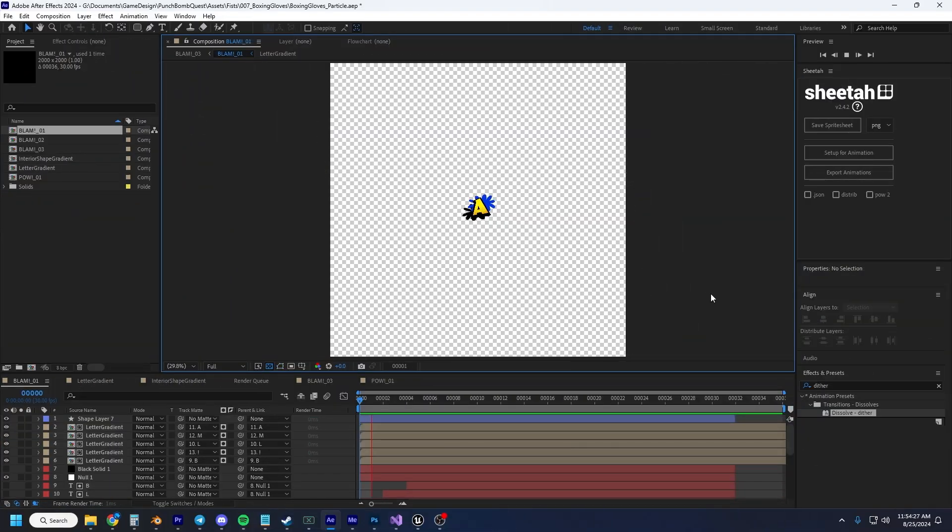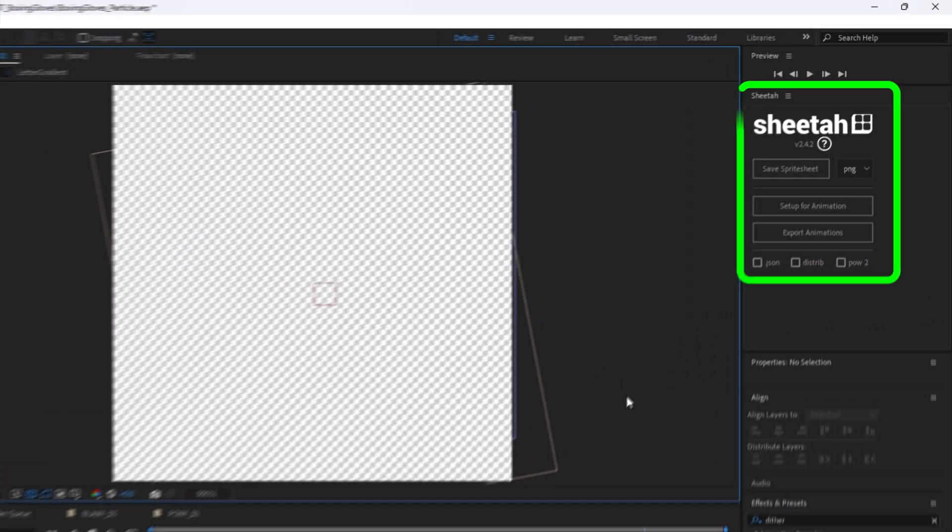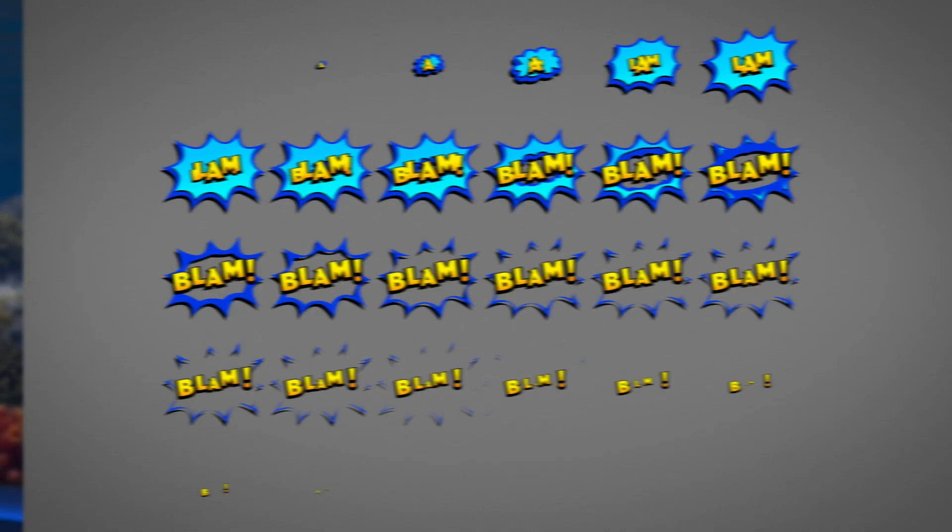Finally, I needed a cool particle effect for these comic book fists for when you punch things. So I threw together an animation in After Effects — this is just basic motion design, but I had a lot of fun with it. Then I used a cool plugin from AE Scripts called Sheeta to export it as a sprite sheet. Throw the whole thing together and it looks something like this.